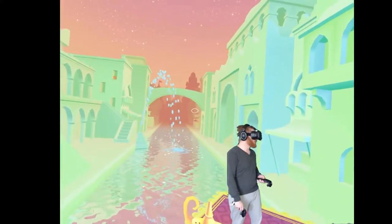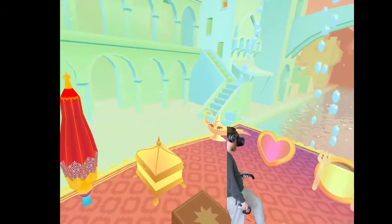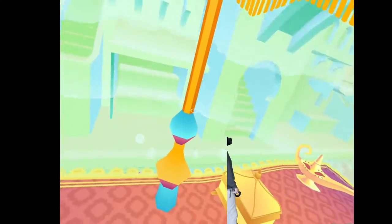I see an umbrella over there. If you don't have an umbrella when you go through a water spout like this, then your map becomes wet and you can't read it anymore. But if you have an umbrella, you're okay.